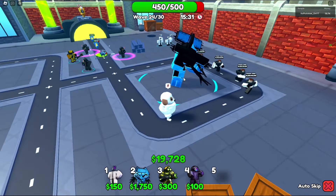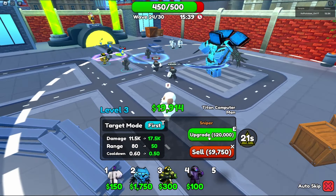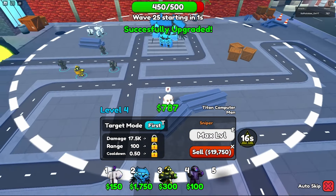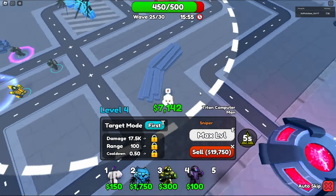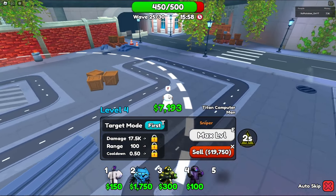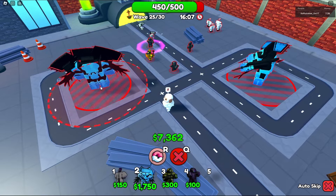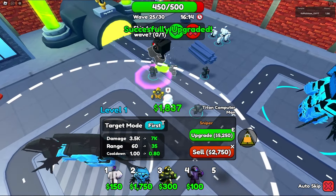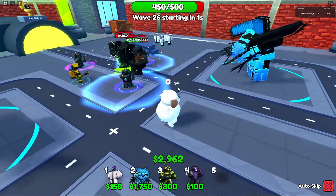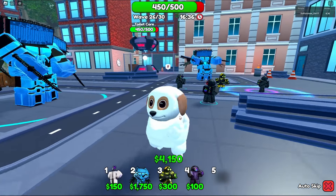Let me turn off auto-skip — we are almost at 20k for fully maxed out. Come on, almost there! We can vote to skip — 20k! Look at this range, he is fully maxed out! He is doing 17,000 to 17,500 damage — that's like 35,000 DPS right now. Look at his range: he reaches all over here, though he doesn't quite reach over there. I can place out another one! We're getting money really fast now with these scientists.